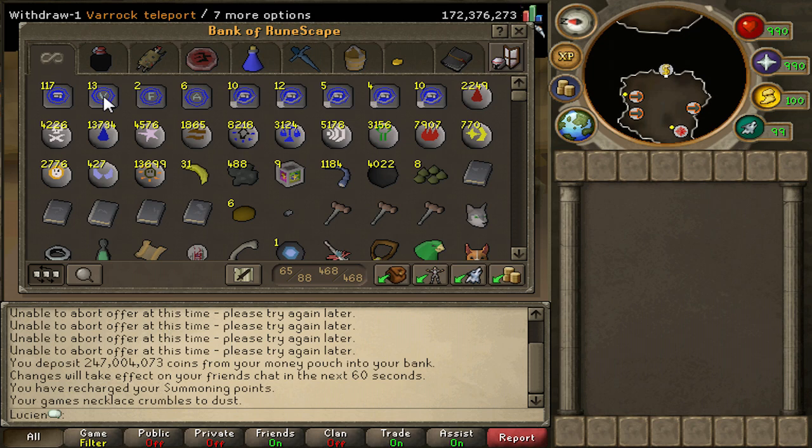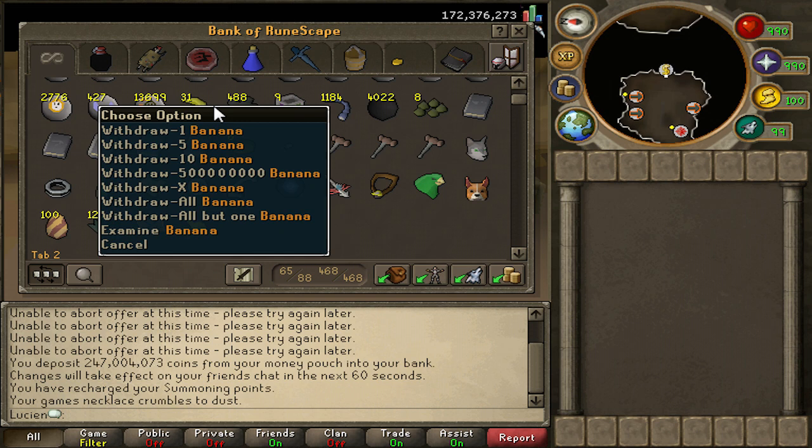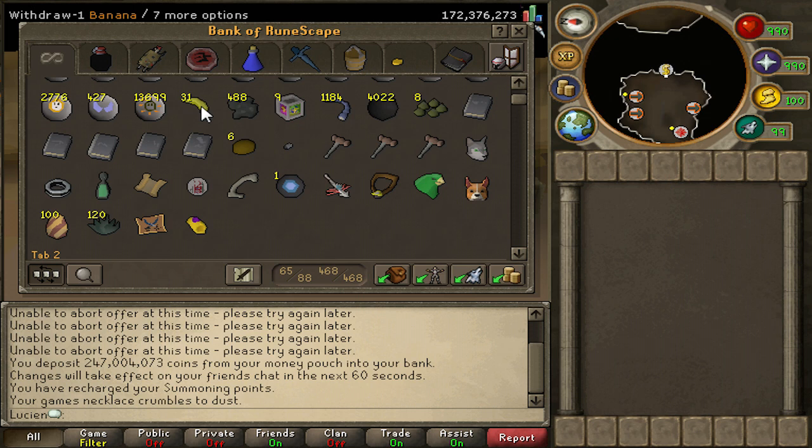We're gonna look at the main tab. I got my tabs here — you don't really need to have the lodestone update. Got some runes for hybridding, venging, etc. You always need runes in your bank. Also, I'm not doing this on fixed screen or full screen because I never record that — I might do that for a future bank video but not for this one.